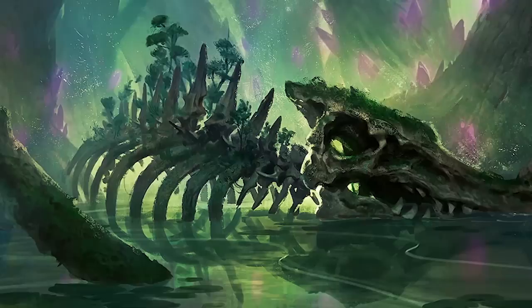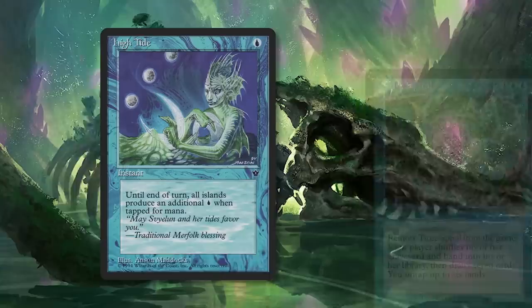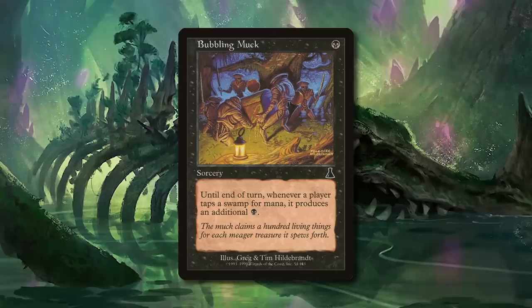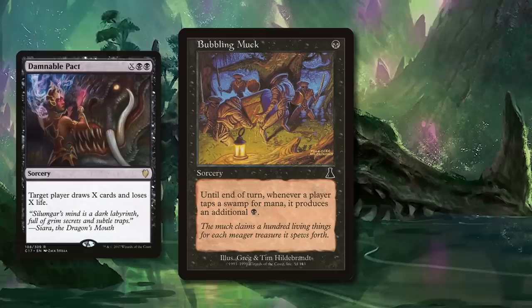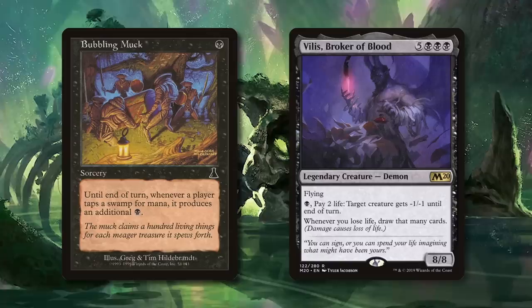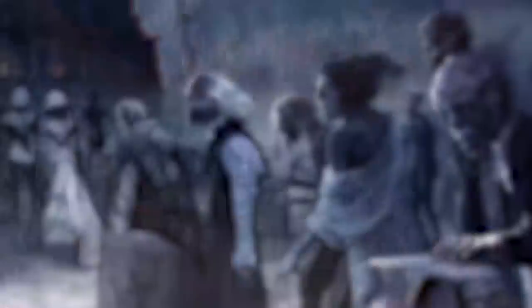Next up: Bubbling Muck. Longtime tournament players may remember a card from Fallen Empires called High Tide, which led to explosive turns when mixed with ways to draw extra cards like Time Spiral. High Tide reads: until end of turn, whenever a player taps an island for mana, that player adds an additional blue. Bubbling Muck does the same but for swamps and black mana. This hidden gem from Urza's Destiny can give mono-black decks a big temporary mana boost, which you can dump into something like Damnable Pact to draw extra cards, Dregs of Sorrow to kill creatures and draw extra cards, or maybe play a huge flying demon like Vilis, Broker of Blood, quite a few turns ahead of schedule.